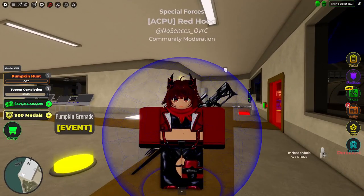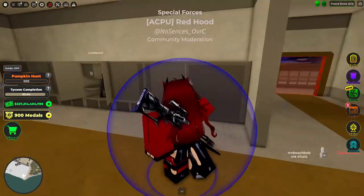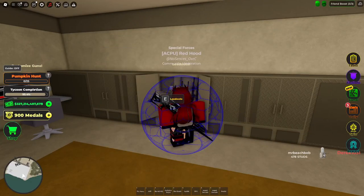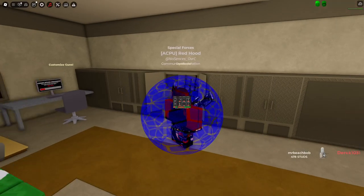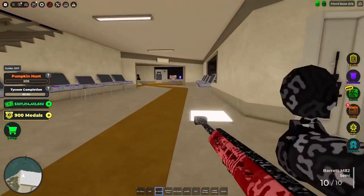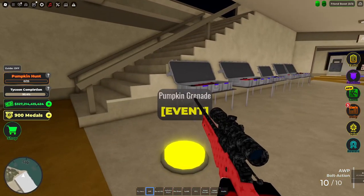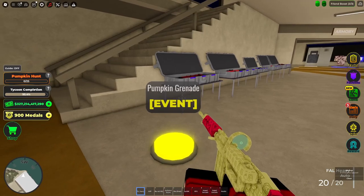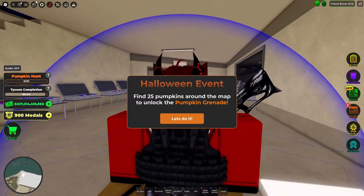Hey guys, new update day! This time it is the Halloween Raider X update. There is a new Raider X helicopter — I haven't tested it out yet so I don't know really what to say on it. The main thing about this one is that it's the Halloween update, so you can collect 25 pumpkins hidden around the map to unlock the pumpkin grenade, which is like a gas grenade.